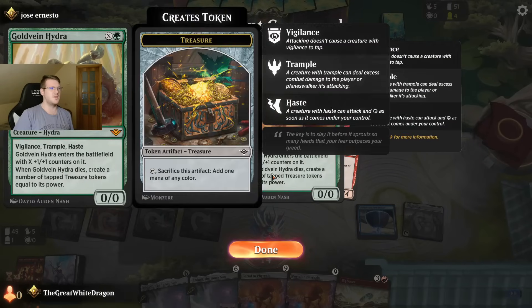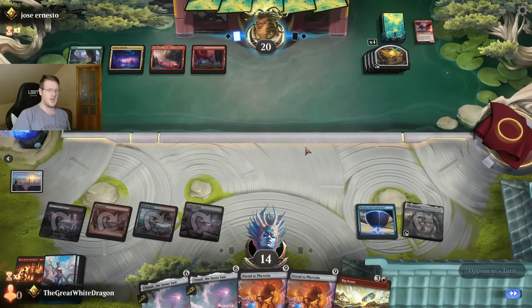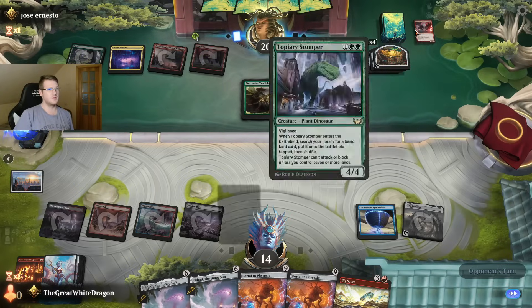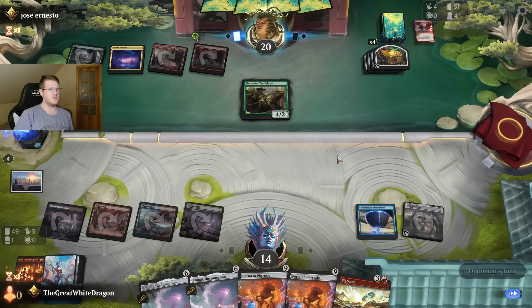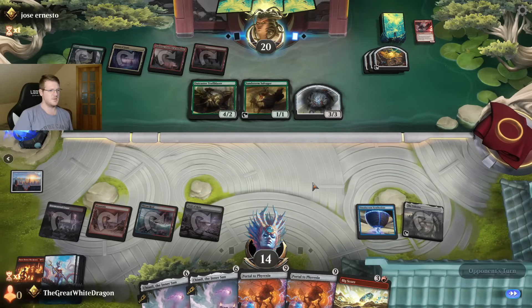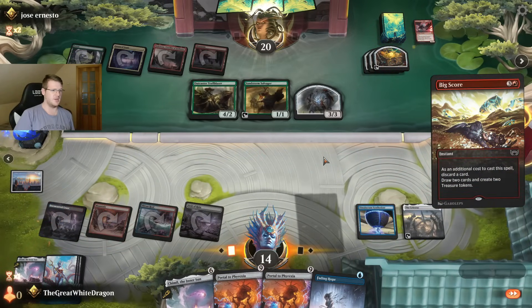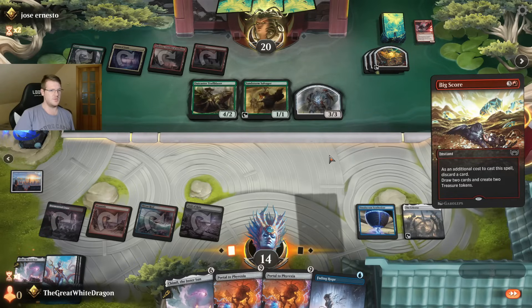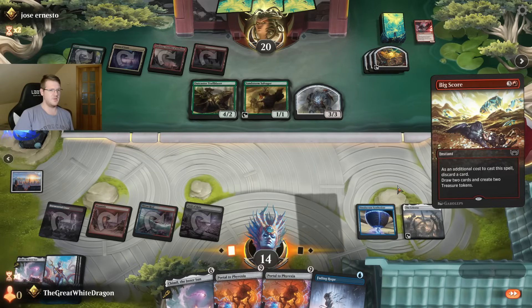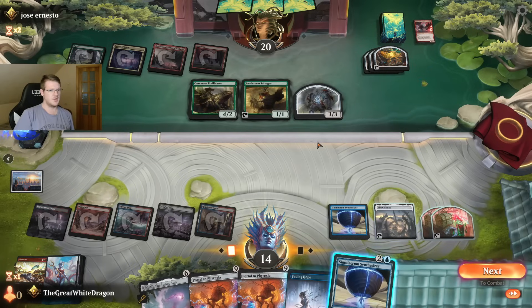This is literally just overpowered — the fact that you can do this for one and use it as ramp is kind of OP. I haven't used it yet, but maybe I never will honestly. Pretty strong. I'm kind of afraid of the Terror of the Peaks. I wonder what's my best draw here — Fading Hope is pretty good, honestly, considering everything. If we get a land, even better. We're a little bit off of just playing Portal.